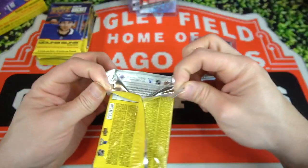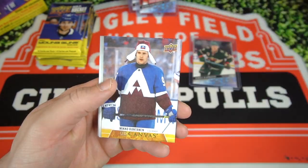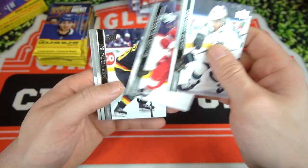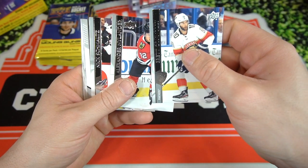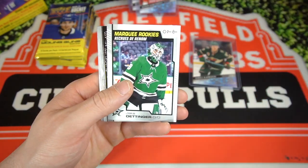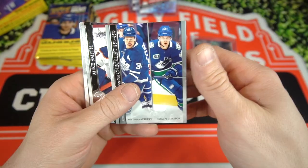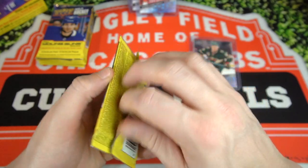We've got like seven or eight packs left. We got Darren Helm, Sam Steele, Lekkonen, Nico Ranton on the UD Canvas, Mario Ferraro. I'm just going to go with the rest of this base: Brett Connolly, Alexander Nylander, Nick Schmaltz, Jake Odinger on the Marquee Rookie — that's pretty cool, we'll take that. Checklist and some more base.